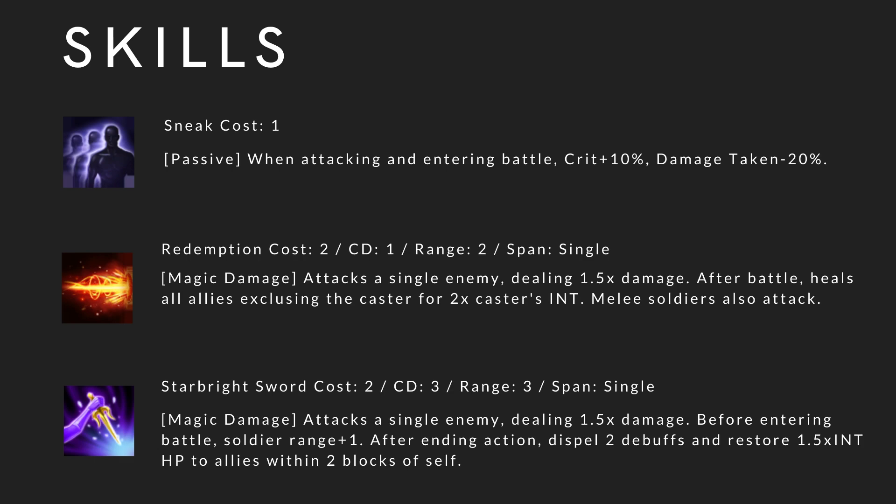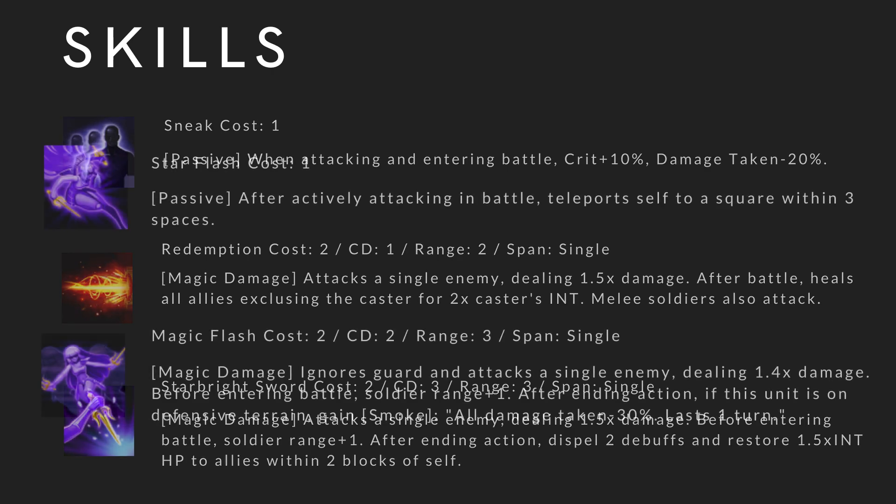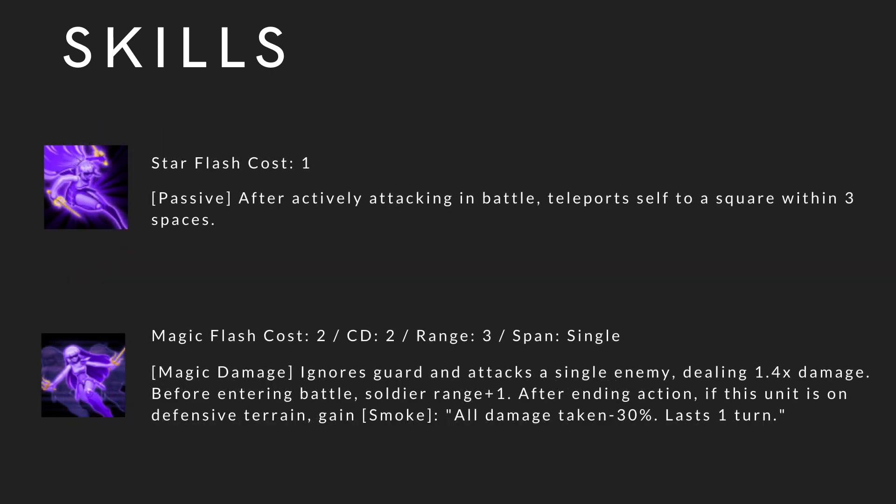Her exclusive skill Star Price Sword: cost 2, cooldown 3, range 3, spam single. Magic damage attacks a single enemy dealing 1.5 times damage. Before entering battle, soldier range plus 1. After ending action, dispel 2 debuffs and restore 1.5 times INT HP to allies within 2 blocks of self. Star Flash: cost 1, passive — after actively attacking in battle, teleports self to a square within 3 spaces, similar to Omega. Magic Flash: cost 2, cooldown 2, range 3, spam single — magic damage ignores guard, dealing 1.4 times damage. Before entering battle, soldier range plus 1. After ending action, if this unit is on defensive terrain, gain smoke and all damage taken minus 30% for one turn.